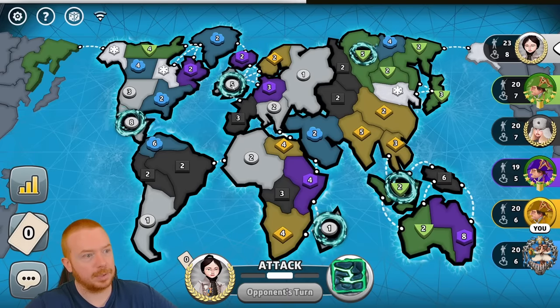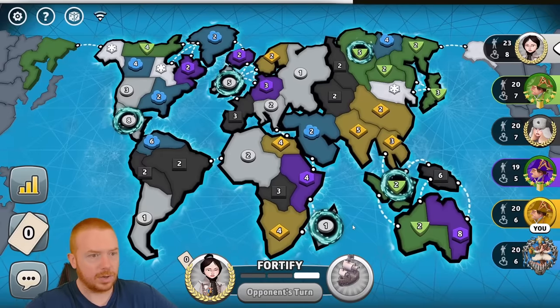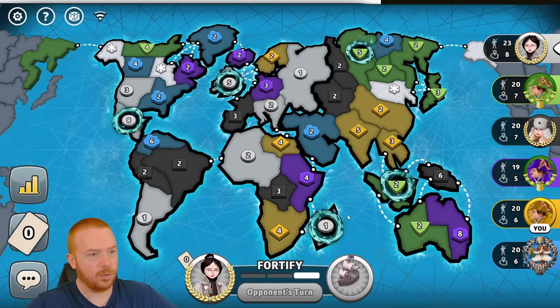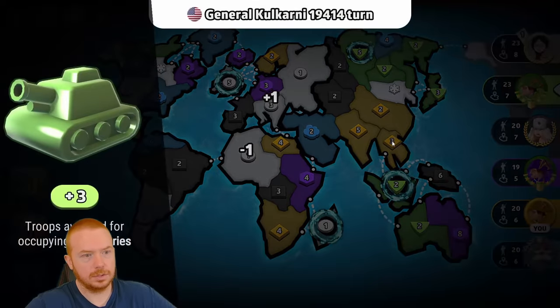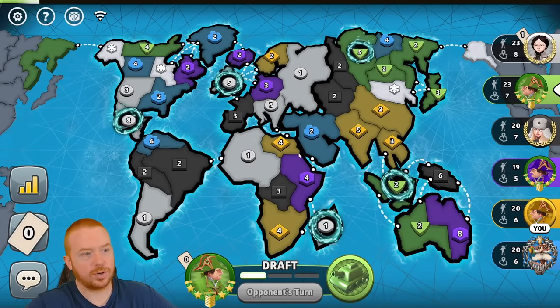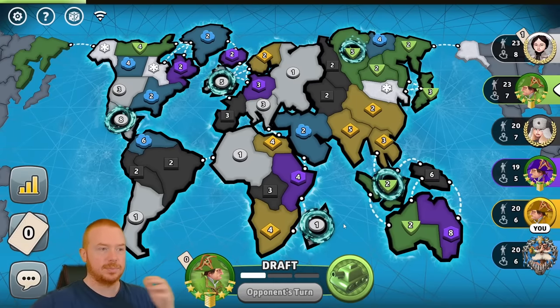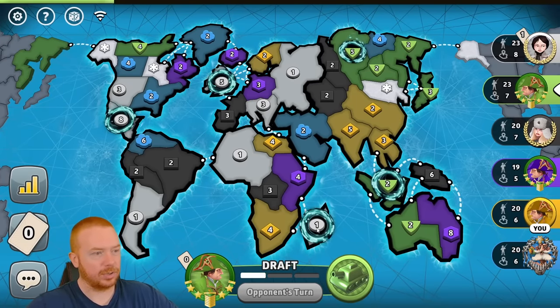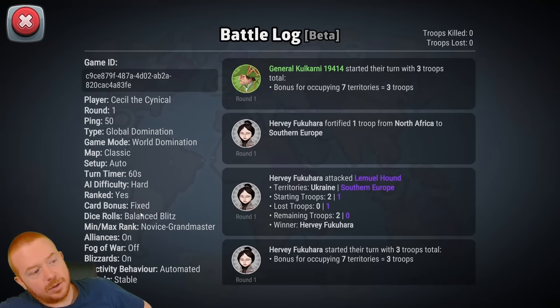White will be able to bring their five into the eight and start putting all of their troops in North America. I'm yellow, and it looks like my best play is going to be Africa. I'm going to try to get all of my troops moved into Africa — I've got 10 here and eight in Africa. You can also big-stack Madagascar and go for kills later. We're playing World Domination classic fixed with alliances on, blizzards on, stable portals, a hard AI, and 60-second turn timers.